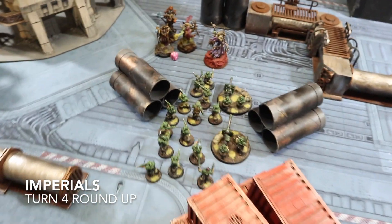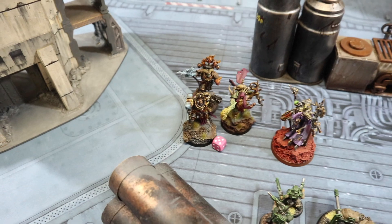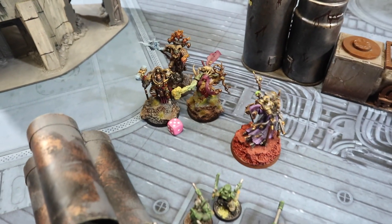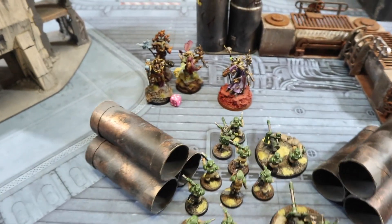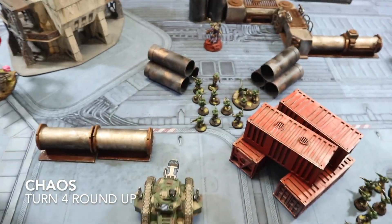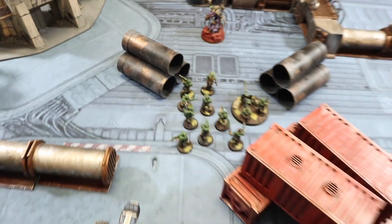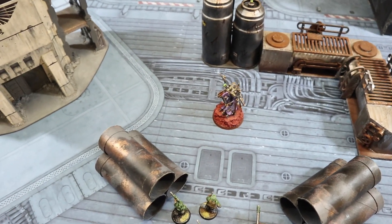End of Imperial Turn 4. Only the two Chaos Sorcerers are left. Master Voldus single-handedly smashed all the Rubric Marines and whatever else was on the table, while the Guard firepower shot the rest to pieces. In the final Chaos turn they managed to kill Master Voldus and some Guardsmen, but then the Guard guns absolutely smoked the two remaining Sorcerers.